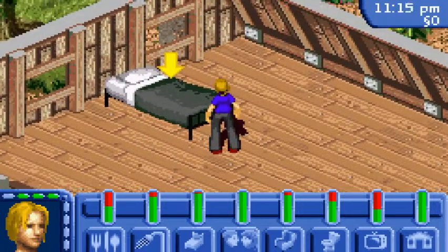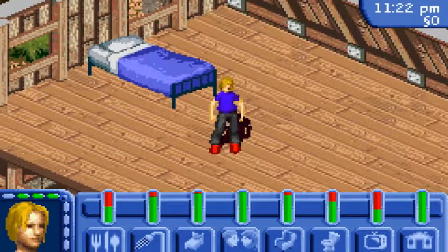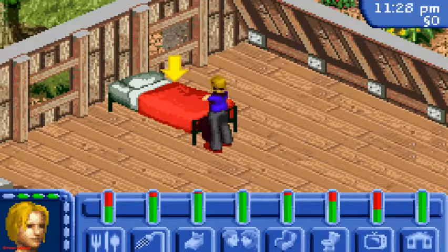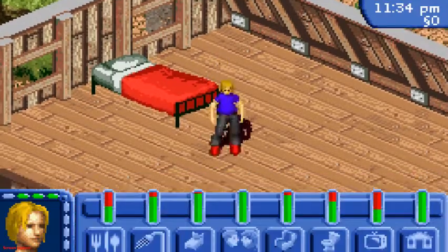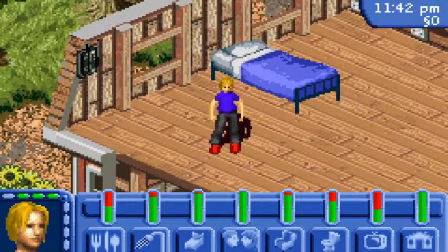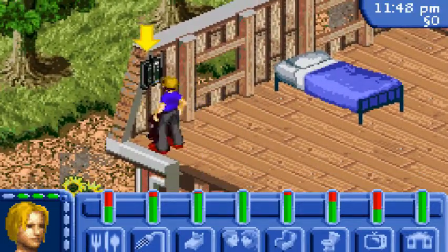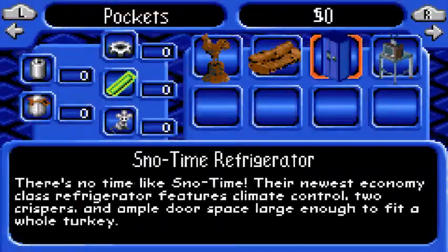Also, I forgot to mention in the last episode that you can actually change the color of your bed by pressing the R button. The L button only takes out one screen, but you'd want that there. At least now I got myself a blue bed instead of the blackish bed. But there are only certain items you can change — this one here does not make a difference.